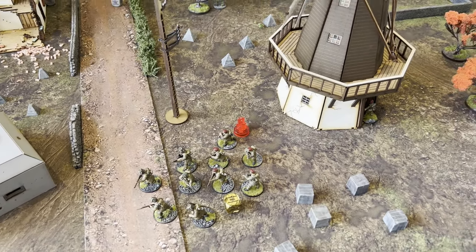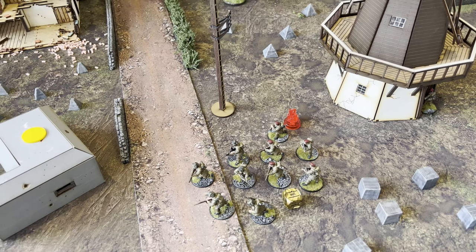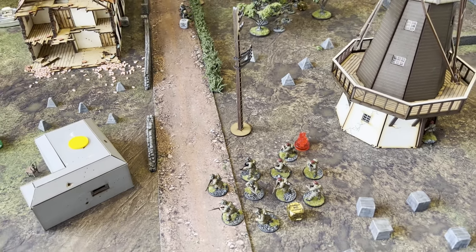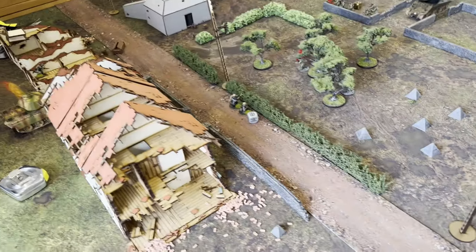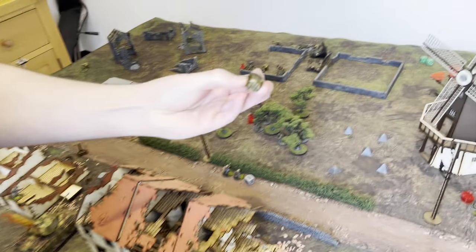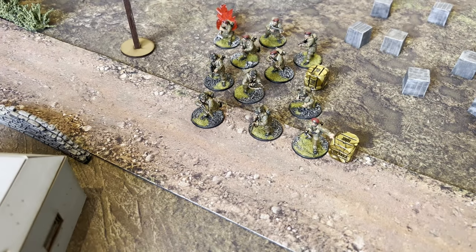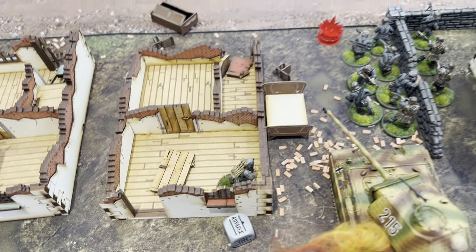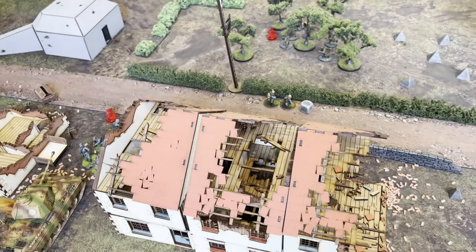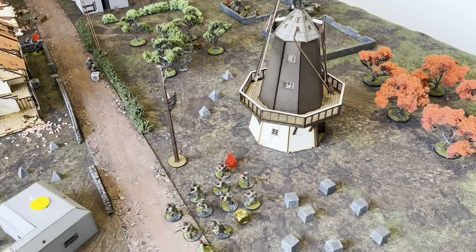I put the next order dice on the squad inside the windmill — put it to a run, passed morale, and they've run up. The reasoning is these guys are down, these guys are here, and what I'm hoping is the first dice out of turn four is British and I can move again. The last British dice: I put it on the first lieutenant as a run. The final German dice — Robin moved his one guy into the corner, took a shot, and missed completely. That's the end of turn three — the British are starting to push up and losing that Panther tank was a big moment in this game.